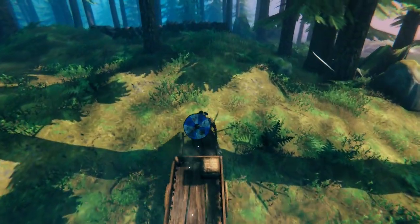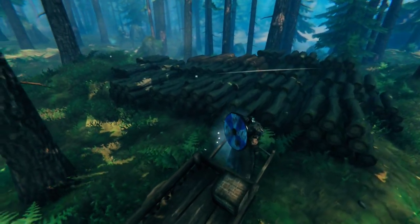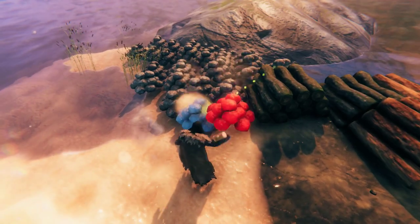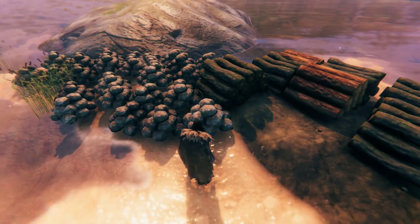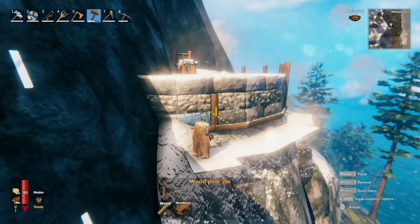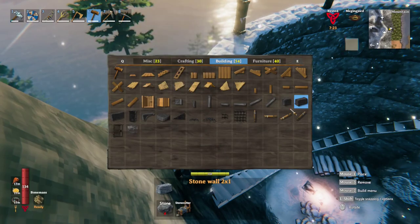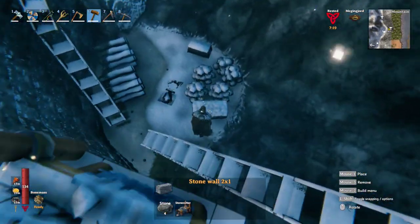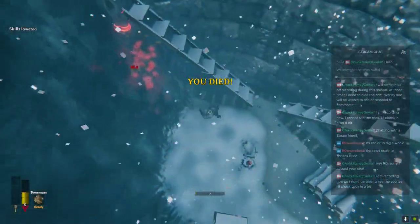Everything I build in this world is created in survival mode. All the materials used are farmed and transported to the site as in normal gameplay. I do not give myself any items in game, and I do not fly to create the build. It's all scaffolding and crazy ladder placement — climbing to the top of something only to realize I'm out of wood, stone, or iron. Precarious high wall walking, and more than one instance of falling off and dying, to be sure.